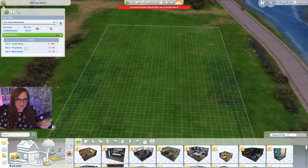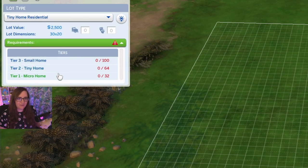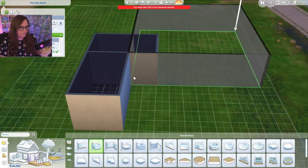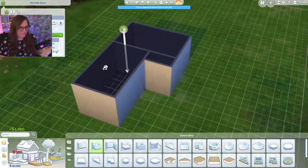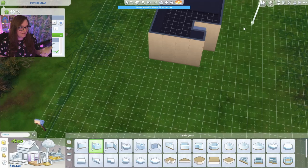So we want a tiny home residential. I may go for micro, but it might end up being the tiny home, not the micro home. We will see. Definitely not the small home though. I want it to be tier one or tier two. See what I can make. It may take me a couple of tries. Like I said, I'm not a builder.